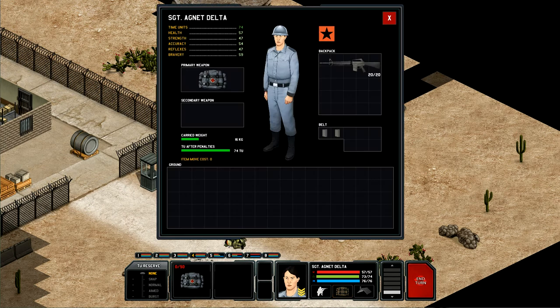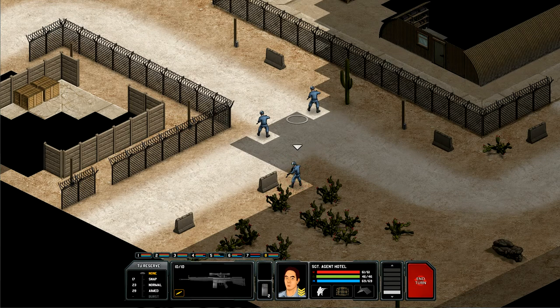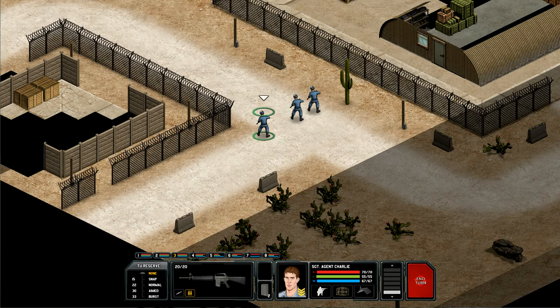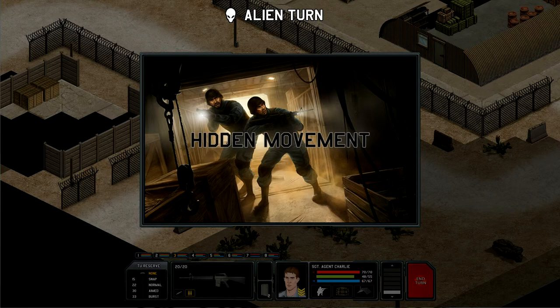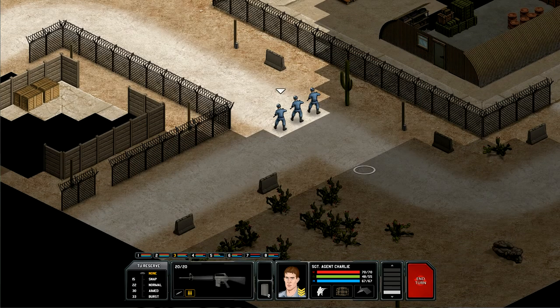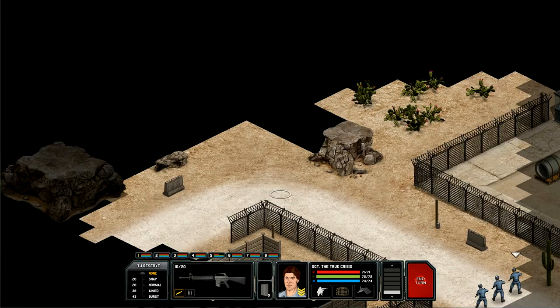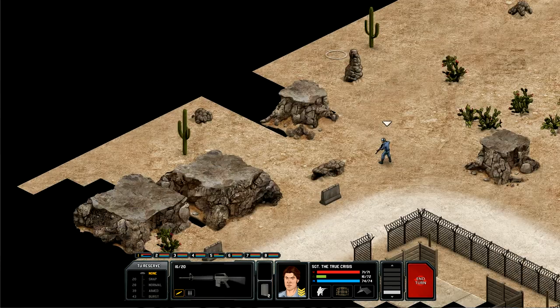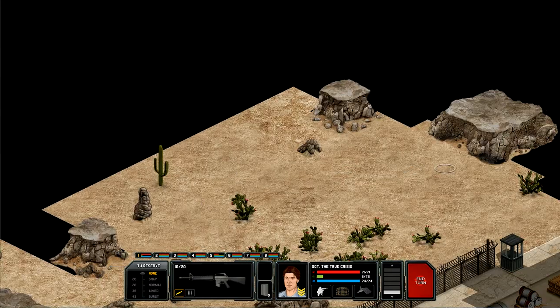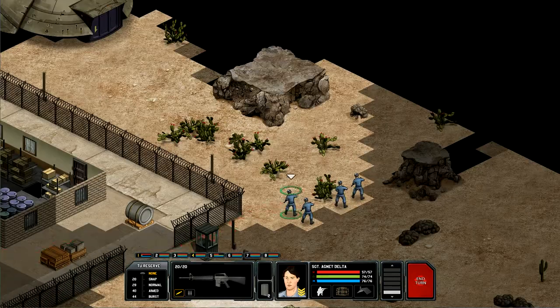Agent Delta, you need to switch that med kit out. We'll go up there next turn, and also here next turn as well. This guy has the most time units out of all of them, so I will move him up first, as he can reveal the bulk of the map and the edge of the map too. So that means the alien craft is right there.